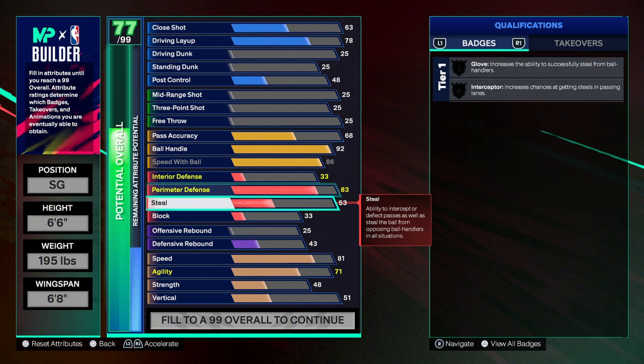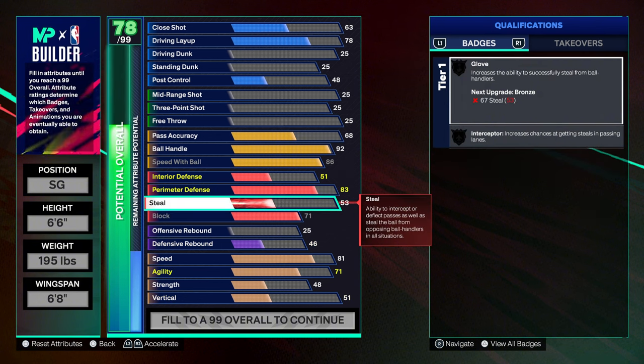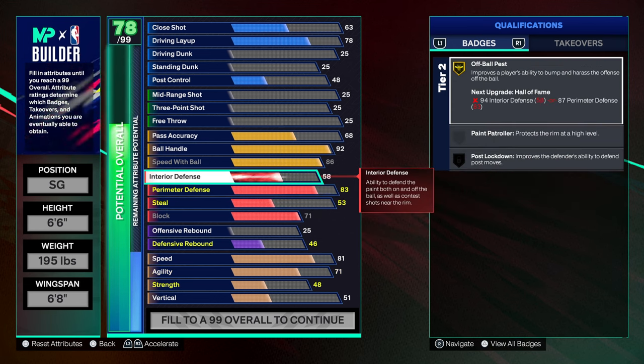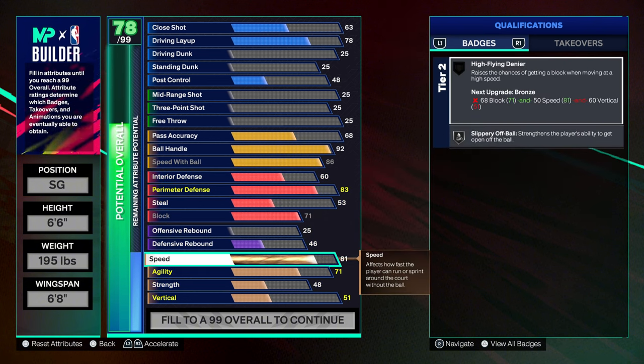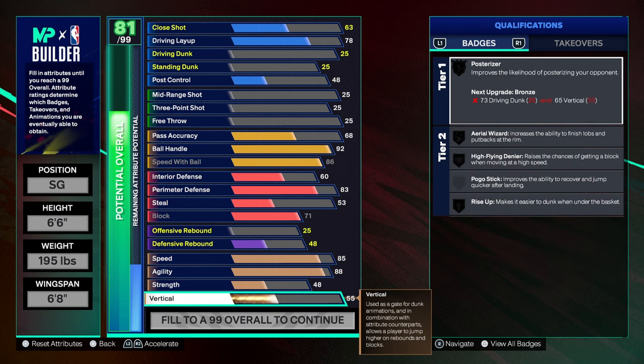I'm maxing out my block — y'all see the blocks I get on my 6'4 build. I maxed it to a 69 block on that build and I'm blocking seven-foot centers. Put interior defense at 68. Go ahead and put speed at 85. Agility is lateral quickness in this game — put it up as much as you can. Agility matters so much when you're defending without the ball.